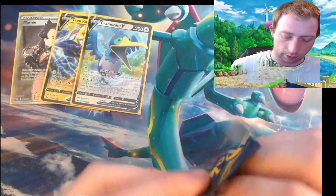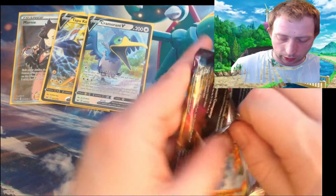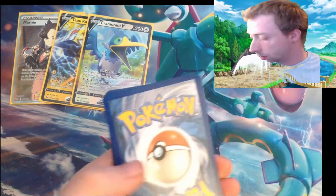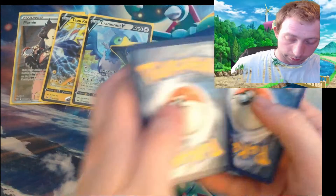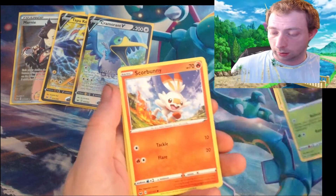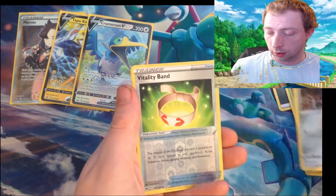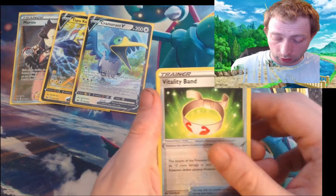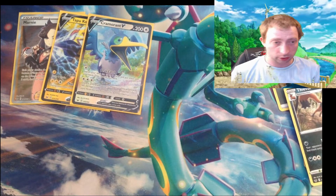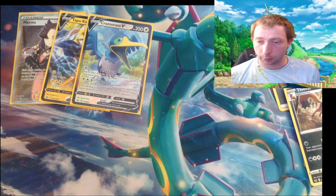The lucky pack — this could contain the Zacian V that we so desperately want to see. Or maybe not. Oh — green code! No way. Steel energy, Hop, Dottler, Scorbunny, Silicobra, Yamper, Joltik, Ferroseed, Vitality Band reverse and Thievul. So we didn't get our Zacian V, which is a shame — we do want it. But we are happy with what we've got so far.